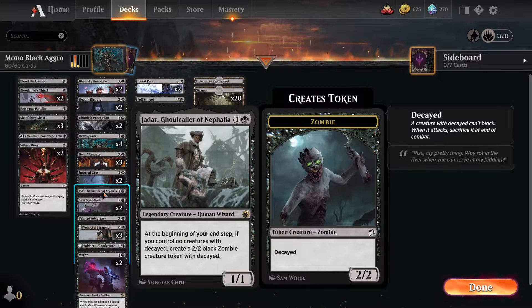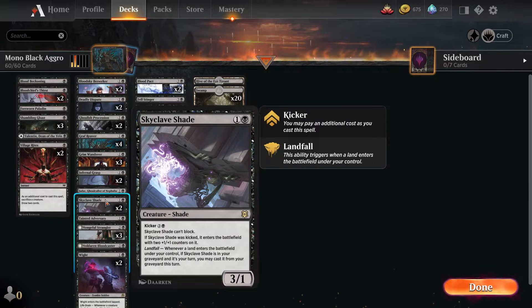Jadar, Ghoulcaller of Nephalia is really good value because we don't run a lot of decayed creatures - we have Ghoulish Procession and then Jadar, that's about it. So he's almost always just going to make another zombie - just more things to throw at them. Skycliff Shade is something I probably could run four of because it's so good - super recursive, super aggressive, it can't block, it wants to get in there. Later on when you have five mana you can bring it back or play it from hand as a 5/3.